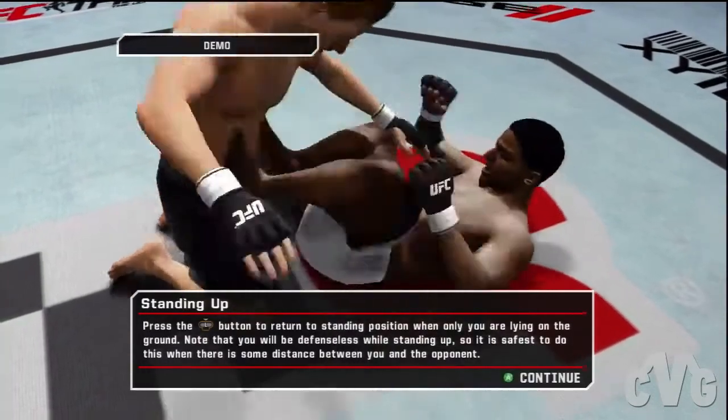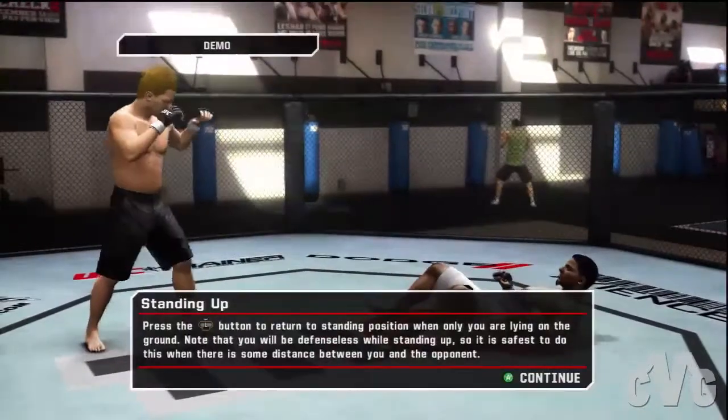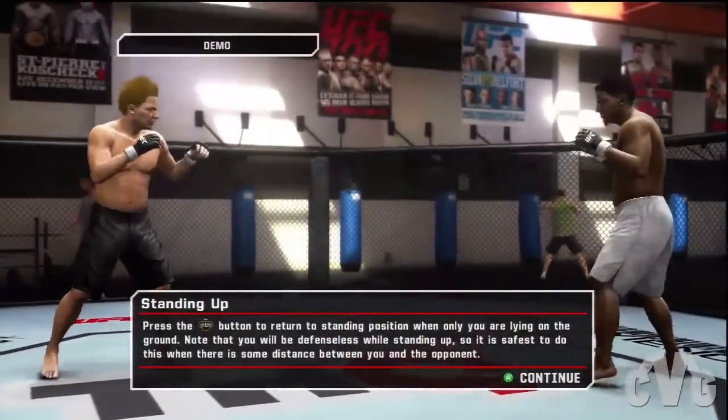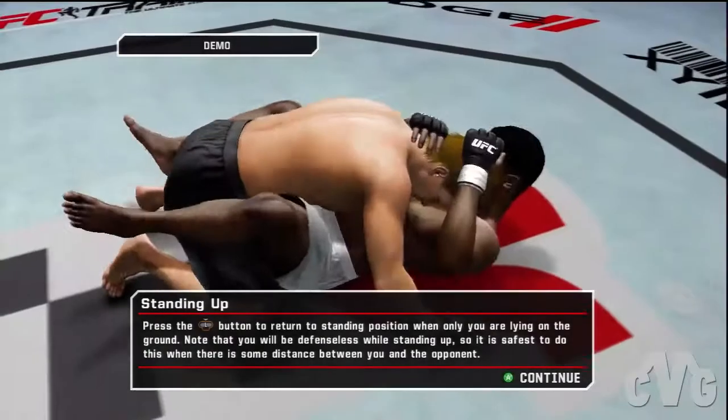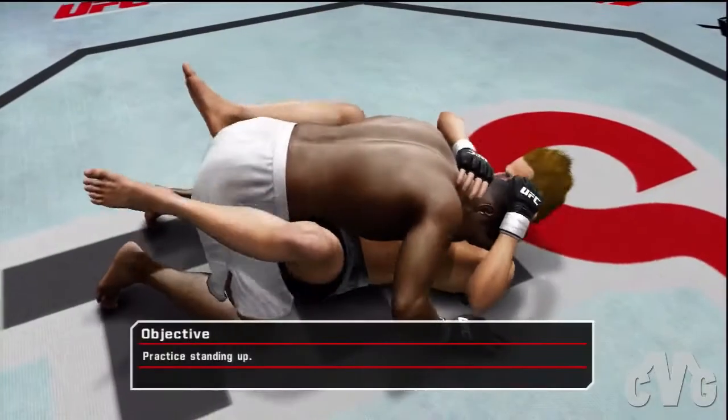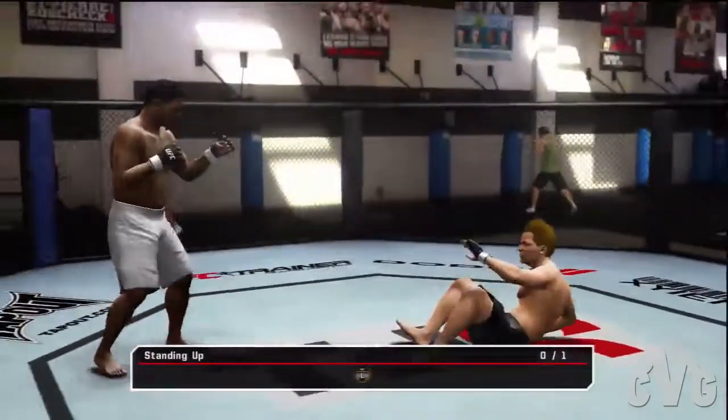Here's how you get back to your feet. Try to make sure that there is some distance between you and the opponent when you attempt to stand back up, as you are vulnerable to the opponent's attacks. Go ahead and transition to kick the opponent off, then stand back up.